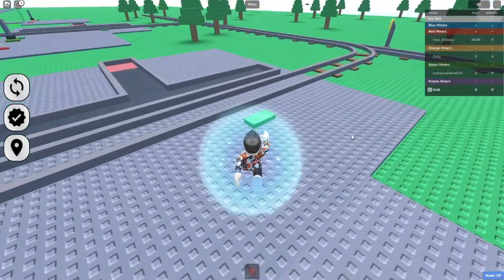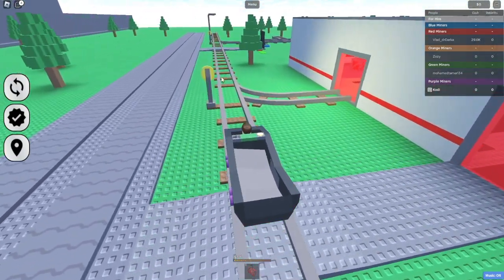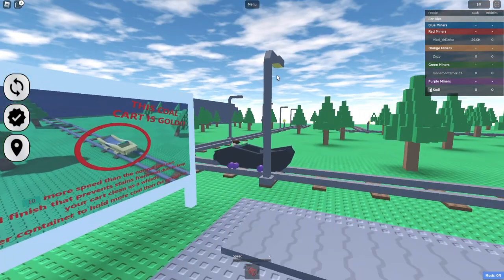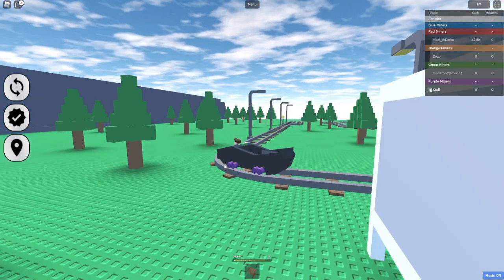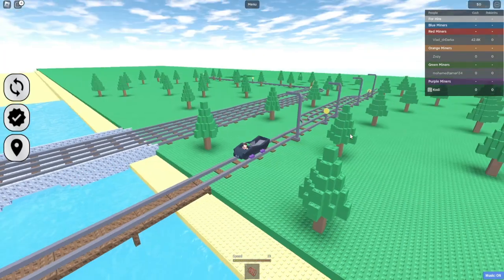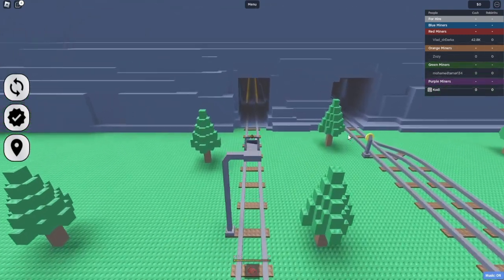That was a bit of a stupid idea, wasn't it? A few moments later... I don't know how to get them droppers moving other than the one that I click myself. What's that — 10 more speed than a normal cart? Is there a game pass? You can get a rocket launcher for 5,000 Robux. That would be a pretty funny troll tool — going around blowing up everyone's carts while they've got a hell of a lot of coal in the back.